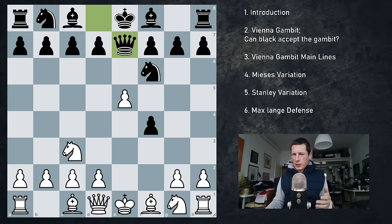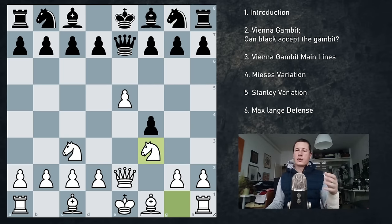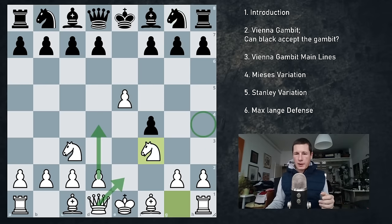One thing that should be noted is that queen e7 doesn't work trying to pin the pawn, because we can just unpin and then the knight has to go back anyway. You have to be careful about queen h4 checks in most cases, so whenever the knight drops back you go knight f3 and then continue with d4, save your pawn, recapture on f4. But if they go knight g8 straight away, again knight f3. This is the first thing we do — we cover the h4 square to make sure the queen doesn't have a check. Then we can continue with either d4 or queen e2 and start punishing black.